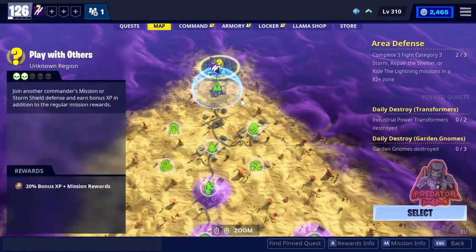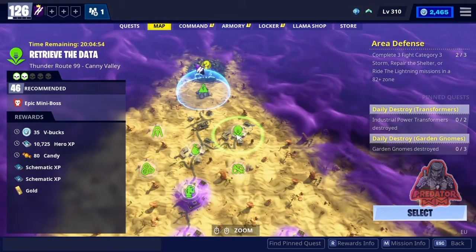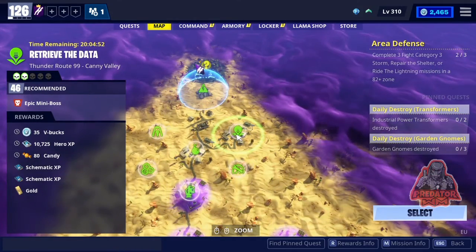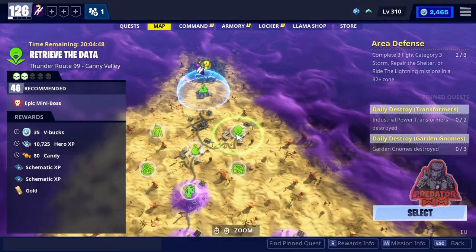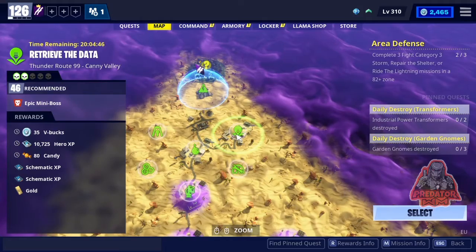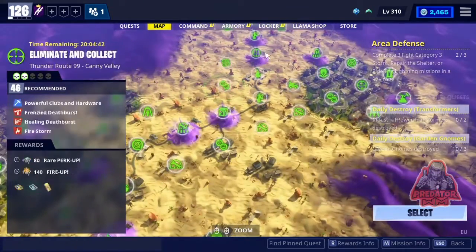The first one is just next to some stuff — if you go here you can see it. It is 'Retrieve the Data' on Route 99, follow 46, and they're gonna give you 30 V-bucks for doing that, plus 80 Caddy. Then just keep going on the route.